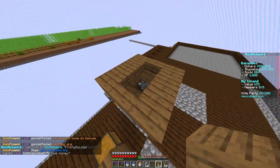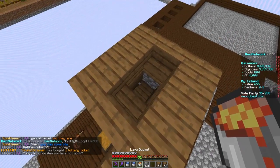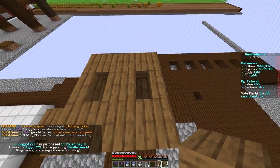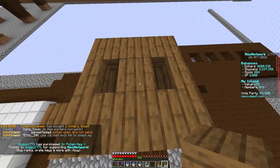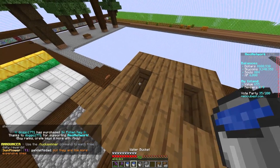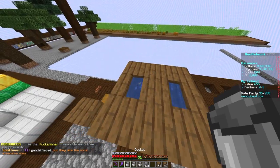Then go back to the top, grab your lava, and place it on the inside. Make sure you cover it, because the water will be on these two sides and if it's not covered it'll touch the lava and make obsidian — which is a mistake I made earlier and it's not fun to have to deal with.